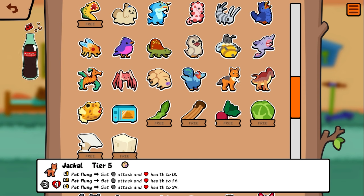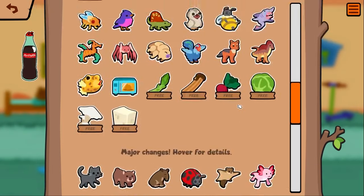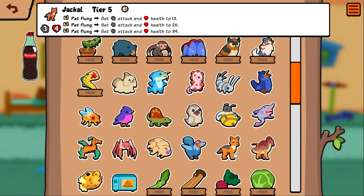Jackal — pet flung, set attack and health to 13. This is super cool. Like if you have an oversized board — say you have a macaque or orchid mantis and you have a five squad, the unit's gonna get flung. Wait, this is permanent right? So what if I had an owl on my board — he's tier five, so I can get jackal as early as turn seven. What if I have a five squad with an owl — does he just go up to 13/13? That's kind of nuts.